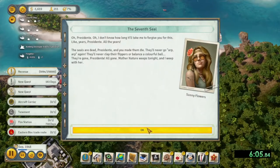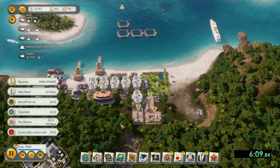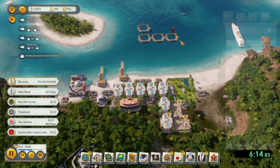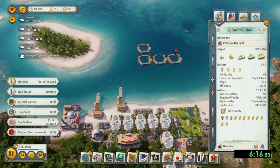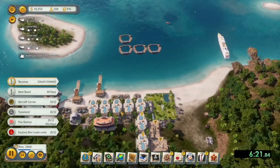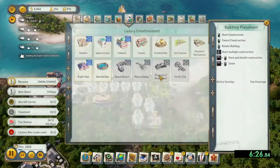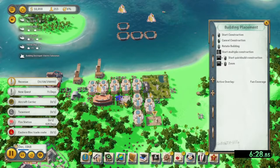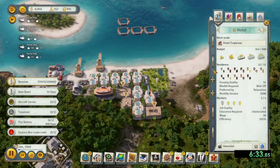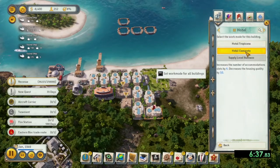The final phase is to have a total of $250,000 in tourist revenue and/or a combination of plastic exports. So if you wanted to go the oil route, you could have a bunch of plastic plants and be producing and exporting plastic. But that doesn't bring in a lot of money in my honest opinion — you want to focus on being a tourist island. That's why I'm building all these accommodations and infrastructure for the tourists.